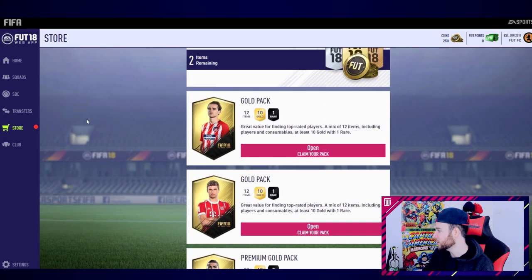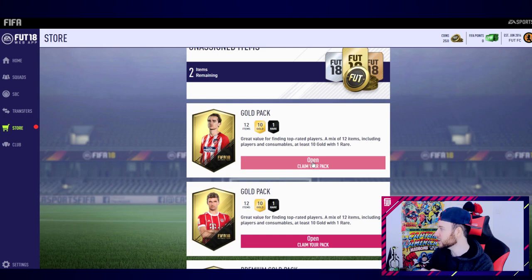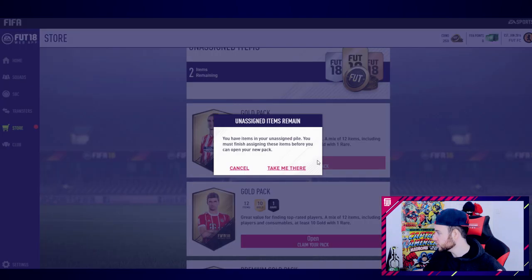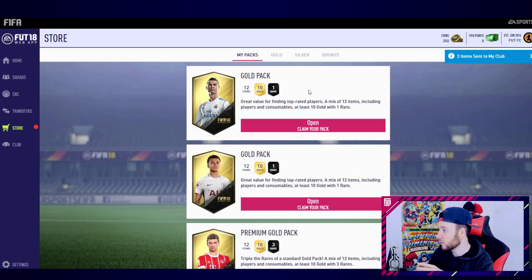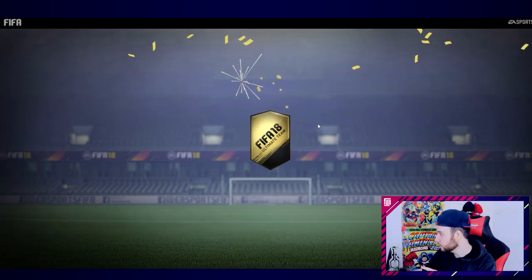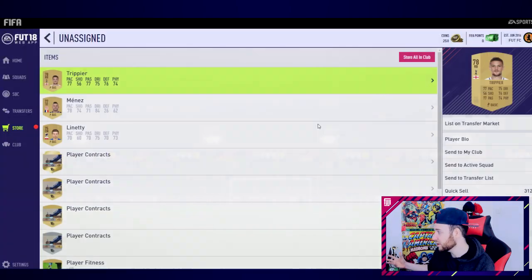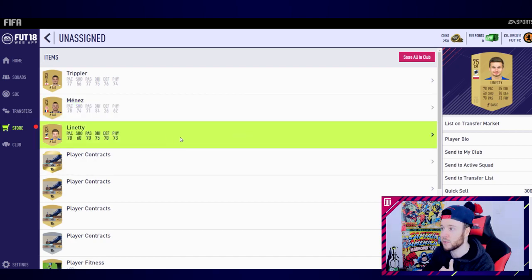I don't care about the kits, I just want to get these open. Please give me something big to start off - I've never had a huge player like Lewandowski or Aubameyang. Opening the first gold pack - sweet animation, we got fireworks! Trippier, 77 pace isn't bad. Let me check his card - 78 pace, 84 dribbling. Actually that's a great card to start off with.